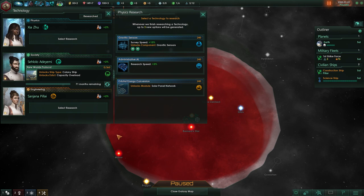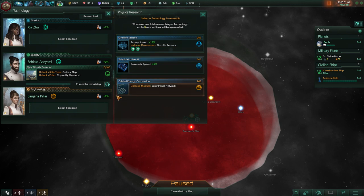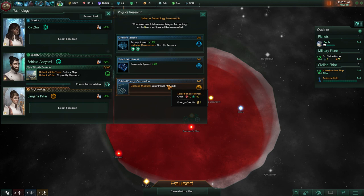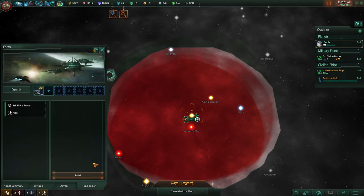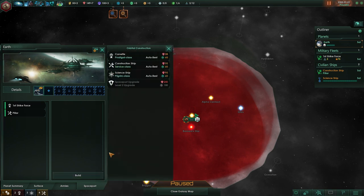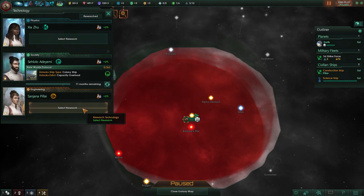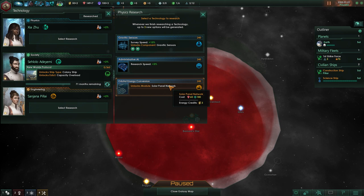For physics, we can research gravity sensors for plus 15% survey speed — this will also unlock an actual ship component. Or we can get plus 5% research speed and unlock a module, which is a space station module. Each planet can have a space port — that's where you build ships. This module will give us more energy.